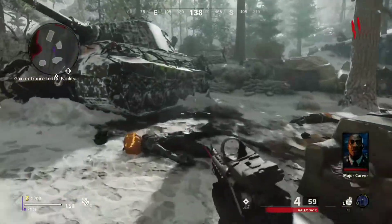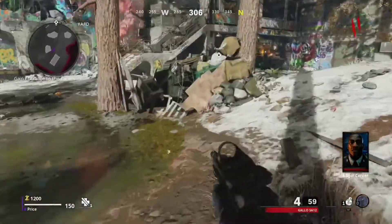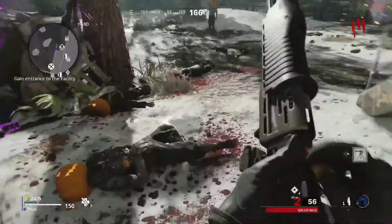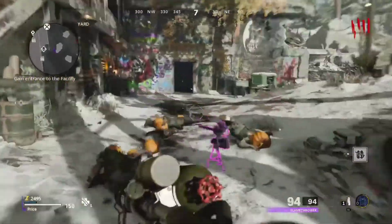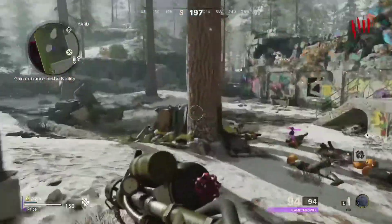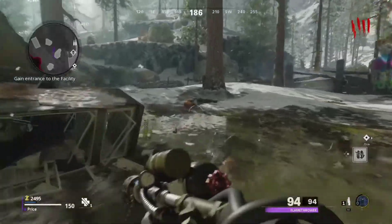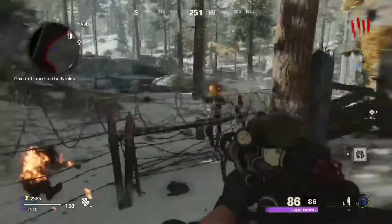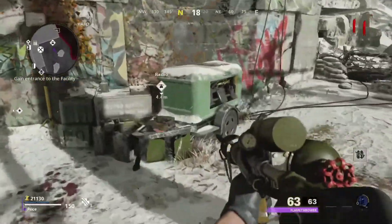We're going to skip through the video now so you can get straight to the glitch. Here's the jack-o-lantern right here — that drops loot, so you want to open it. I picked it up and got a minigun the first time I did it, but I also got a flamethrower. I used the flamethrower and then just went on an absolute rampage killing all the zombies.